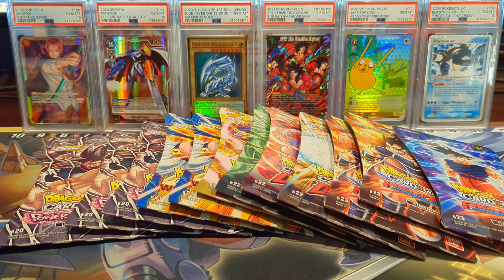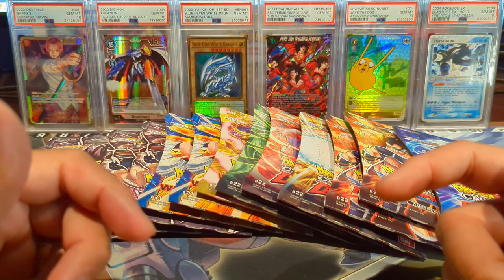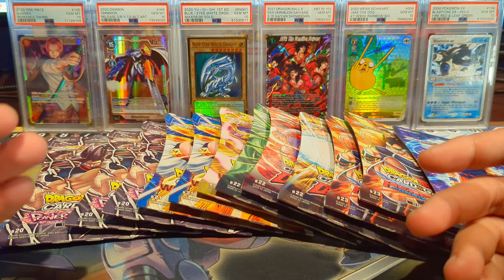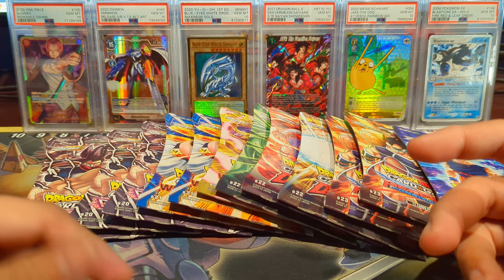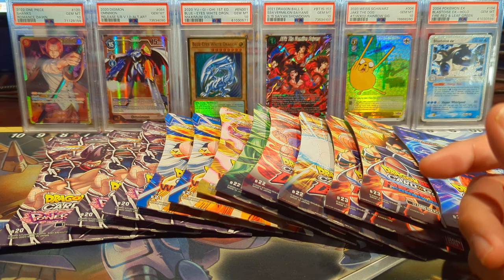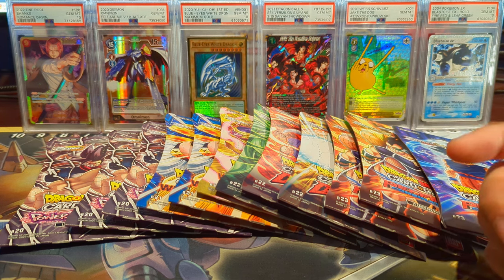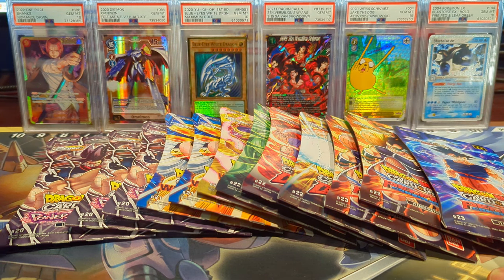Welcome back to the channel, it's your boy Open Mango, and today we're going to be opening up every set of Dragon Ball Super Card Game released in 2023. We have Perfect Combination, Critical Blow, Wild Resurgence, and Power Absorbed. If you like Dragon Ball card openings, be sure to like, subscribe, and comment. I don't know when this video will come out — before or after the new year — but either way, I hope you're all doing well.